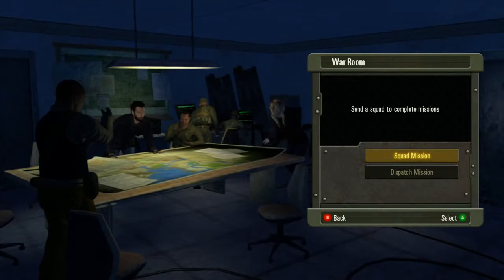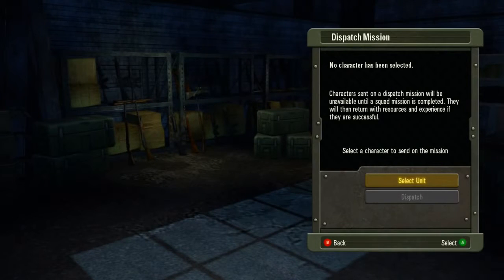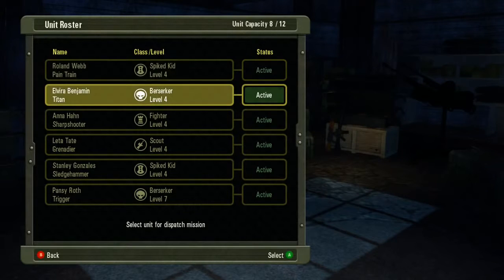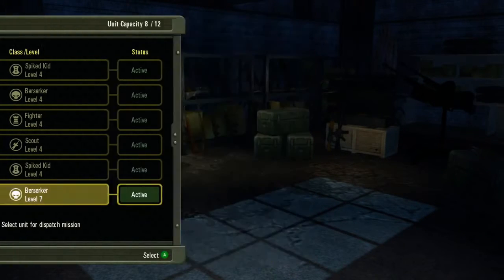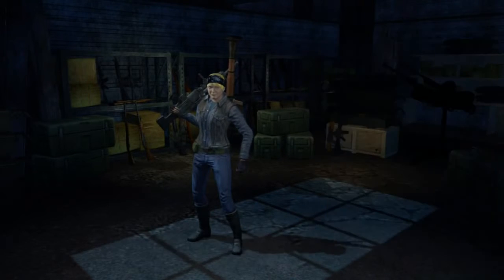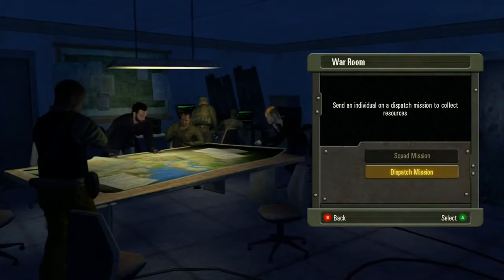Last but not least is the war room. This is where all the tactical decisions will be made in game. You can choose to dispatch a mission, where you send out a recruit to try to get resources on various missions. There's a good chance they'll come back with those resources, and oftentimes they come back dead.